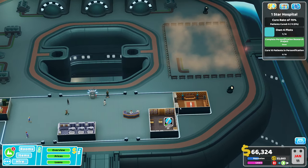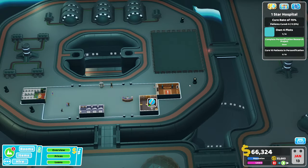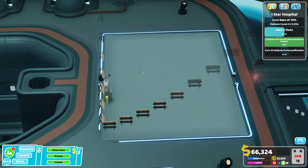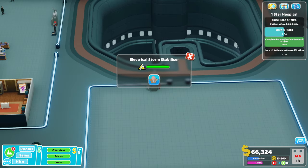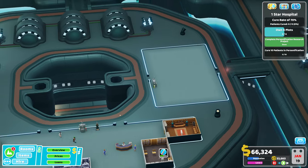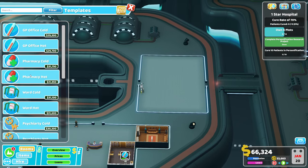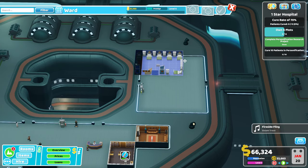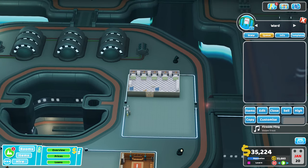A staff member trains there. I probably could have left some of the bookcases in just to speed this one up. We've got an electrical storm stabilizer and we did not get a Robocop here - I'm going to call them Robocops although they are robo janitors. I'm going to build a ward. Let's get a ward in here nice and early.